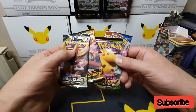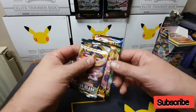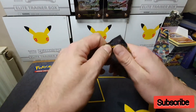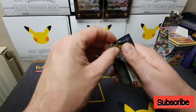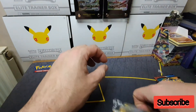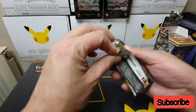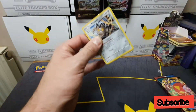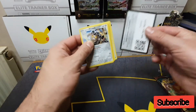Let's open the packs and see what we get. We'll start from oldest to newest, so Rebel Clash, Darkness Ablaze, Vivid Voltage, and then Battle Styles. I'm not actually collecting any of these sets at the moment, but I still like to get a good pull every now and then.